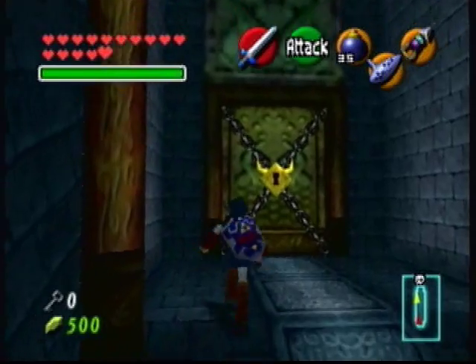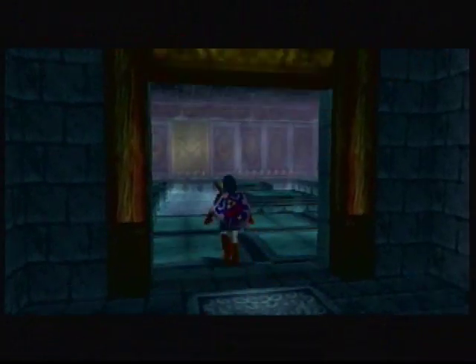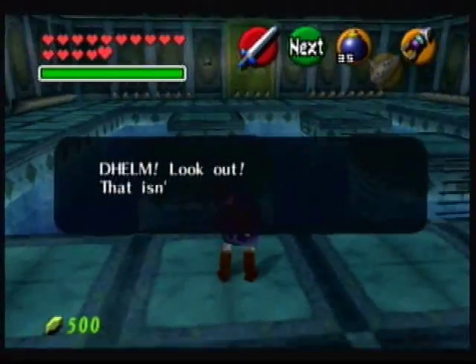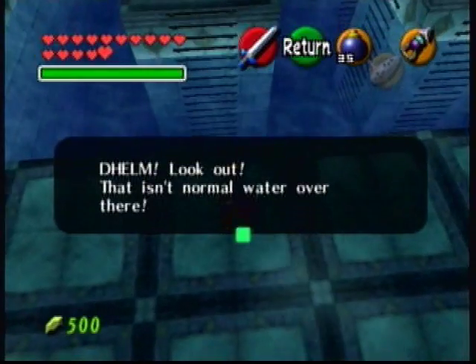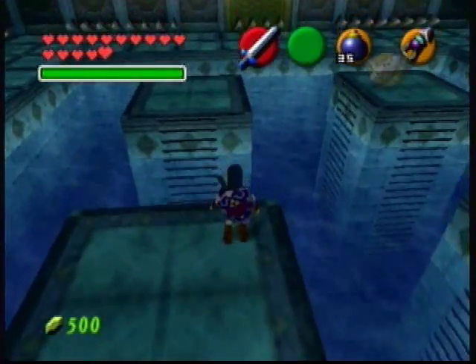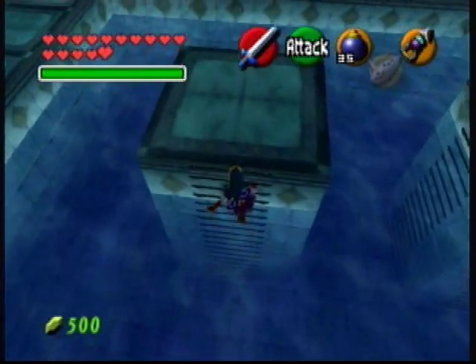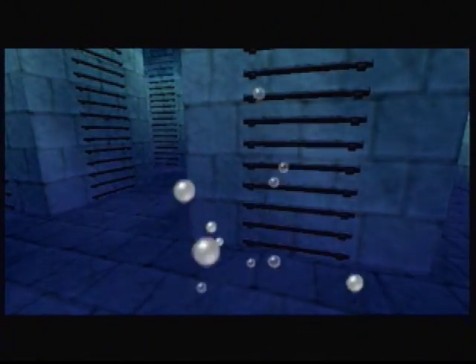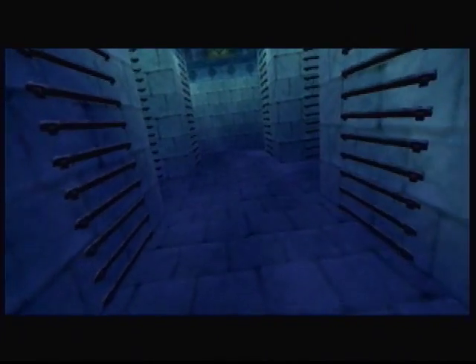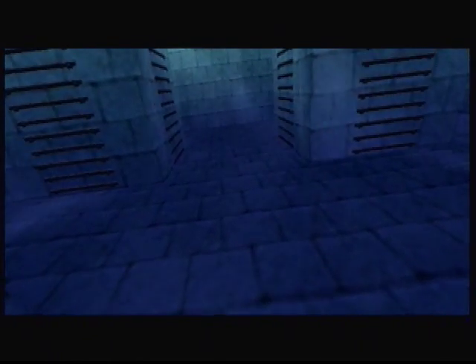There we go. That was lucky — usually it takes me a couple tries. And what we need to do — D-Helm, look out. That isn't normal water over there. You just hop onto one of these platforms. There we go.